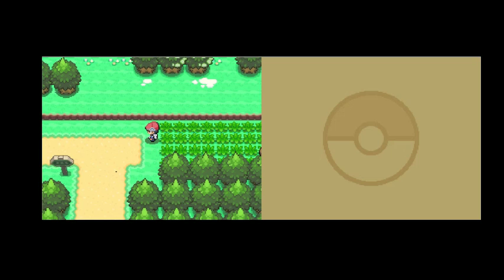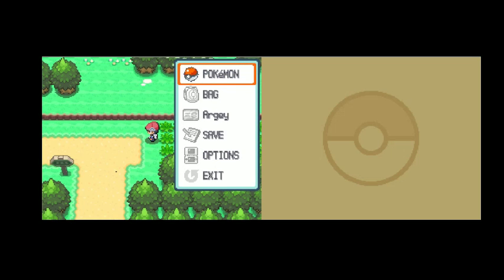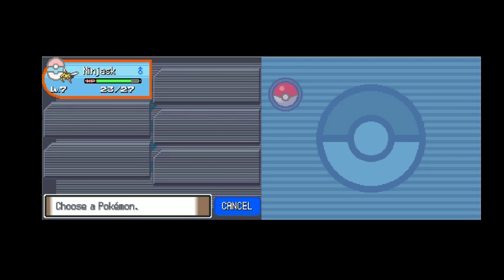So besides giving all this heads up, I had to create a new file to do the randomizing again, so we have a new starter and everything is randomized again. Might as well show what we have here. This is what you have — a Ninjask.